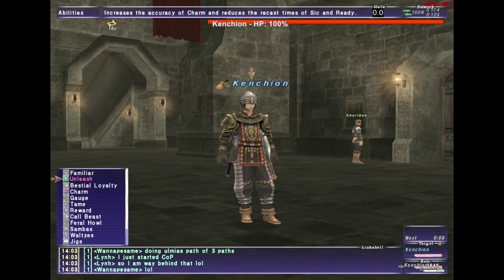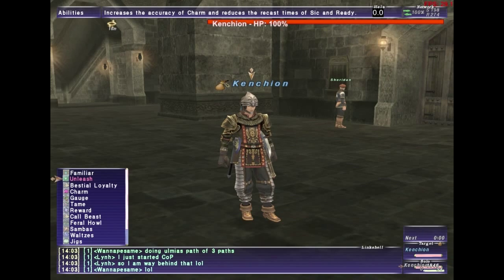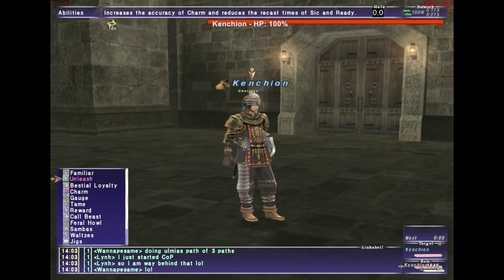Unleash is awesome because it allows you to spam pet TP moves — your ready moves — constantly without any recharge, so you can keep spamming them over and over again without taking any charges. It lasts for 45 seconds.